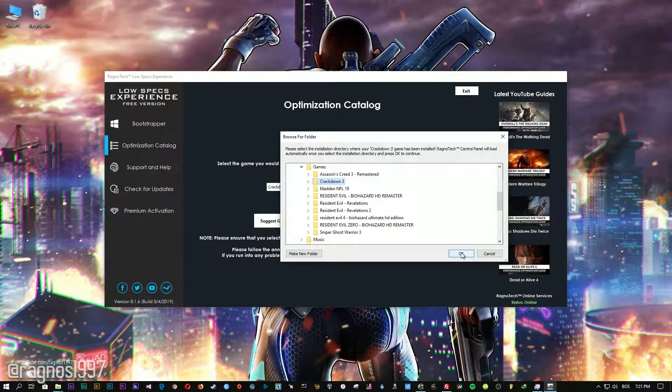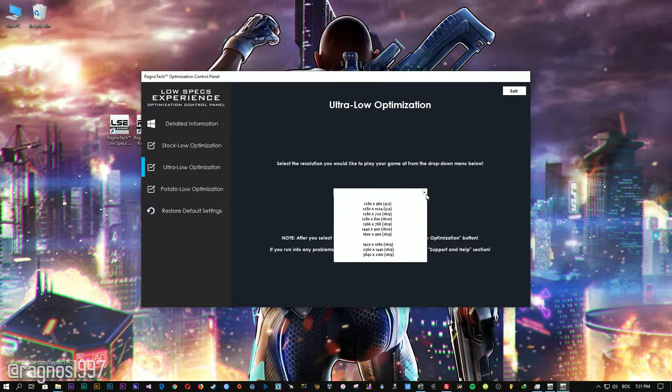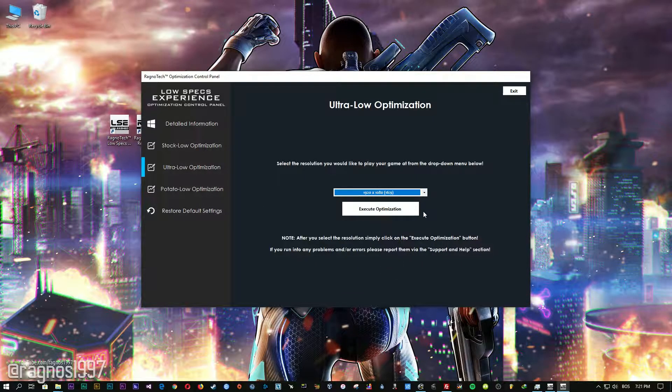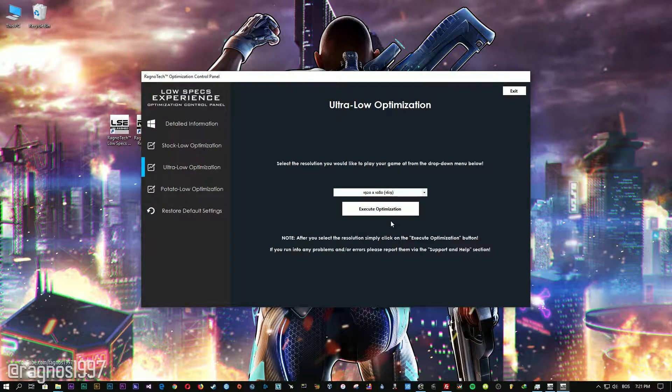Now select the destination folder where your game has been installed, and then press OK. This window will pop up. When the optimization control panel loads, simply select the method of optimization and resolution you would like to run your game on. After you've done that, simply press the Execute Optimization button and then start your game.